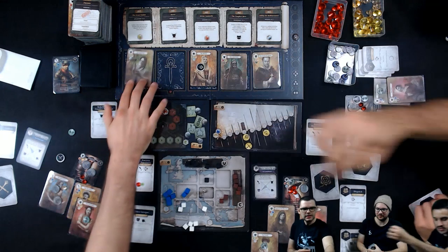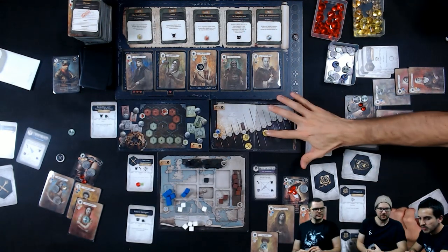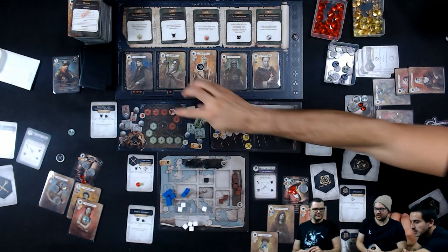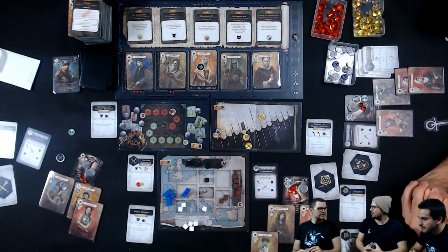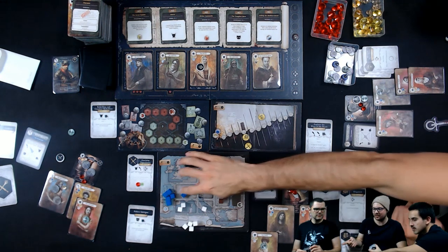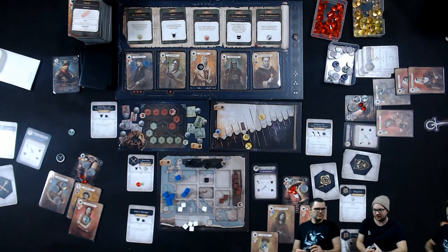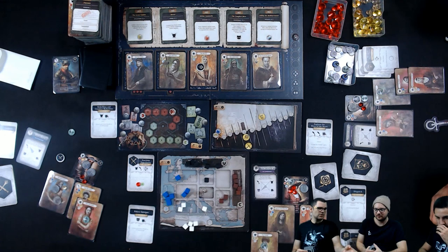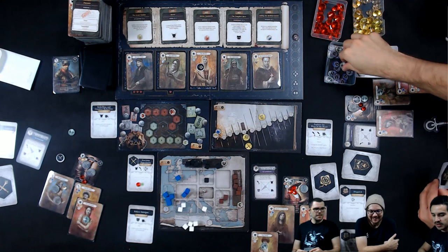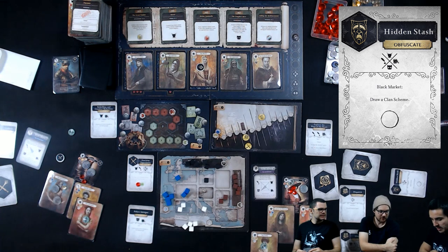I'll pay one to embrace the Burgemeister's Wife, embraced by the Maid. Your proclamation of superiority might backfire — you recruit reds and both of us will be flush with green. Maybe. I'll play Hidden Stash — the first black market — and draw a clan scheme.